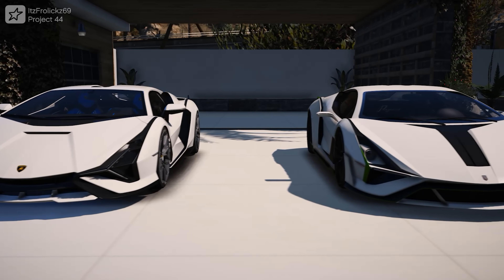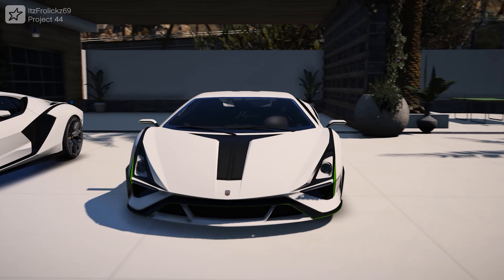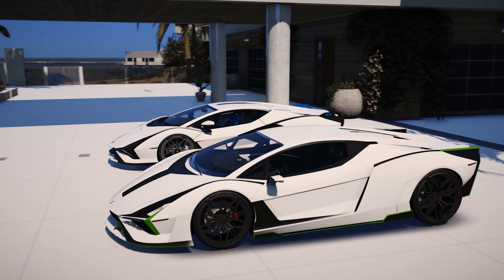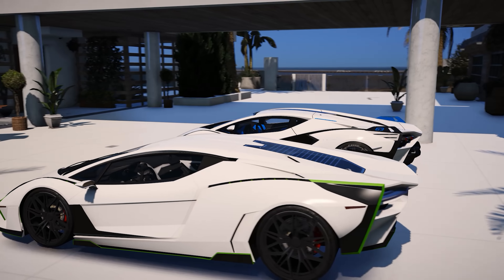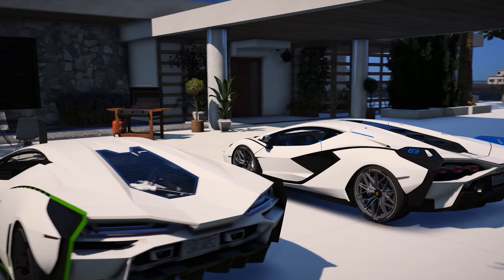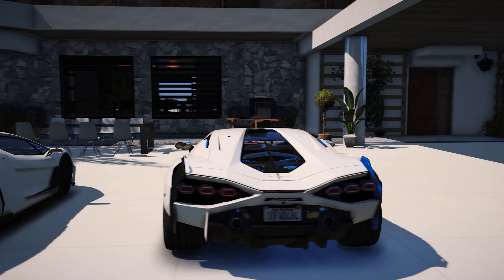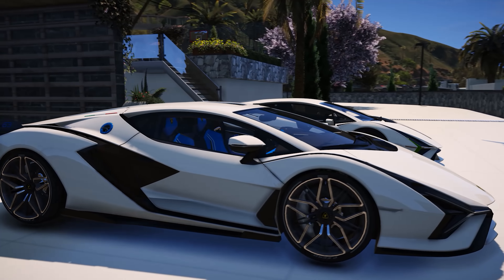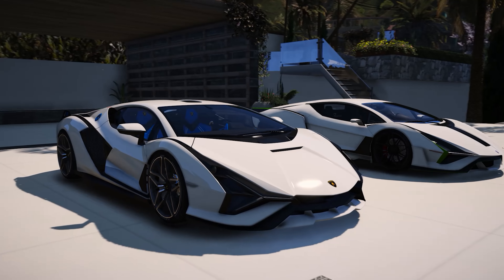Today we're comparing real cars to GTA cars once again, and the first car we're taking a look at is the Lamborghini Sian versus the Pegasi Ignis in GTA 5. First, a full walk around of these two cars — they do look fairly similar, but there are some small differences between them. Let's take a look at the front ends to start things off.